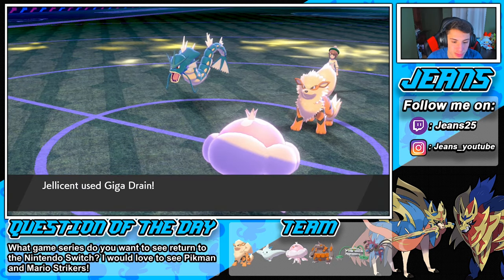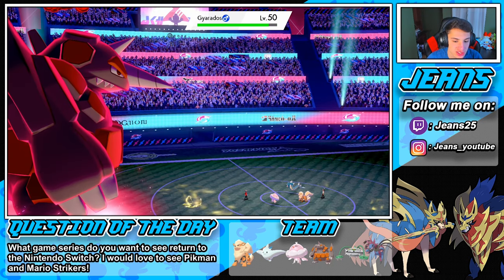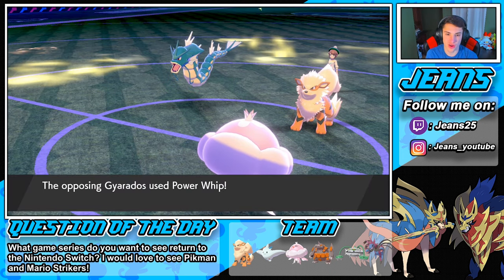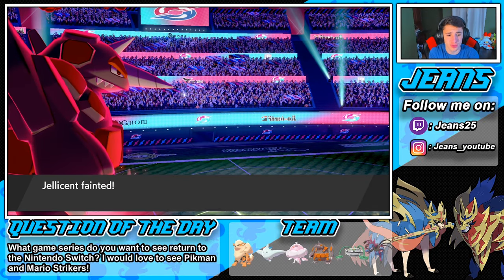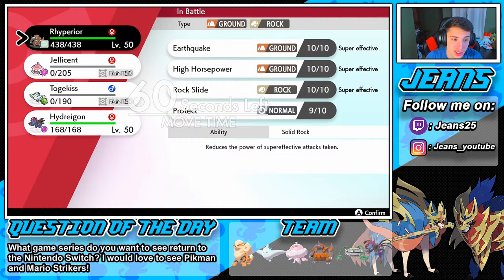Is that Gyarados gonna push with a water move? We're gonna Strength Sap that Arcanine because I don't think it's gonna KO Jellicent. Gyarados goes for a Power Whip on my Jellicent — nope, Jellicent doesn't eat it. But I still think we're chilling. We're gonna bring out Hydreigon here and I think we're sitting pretty.